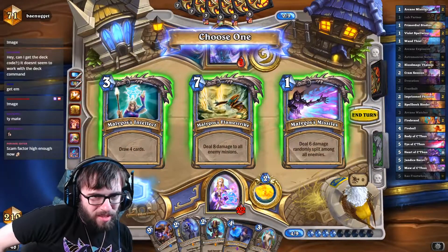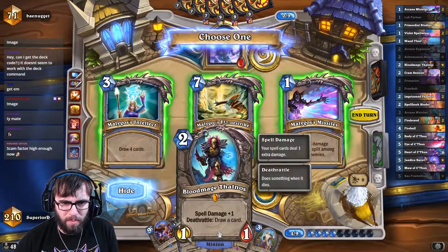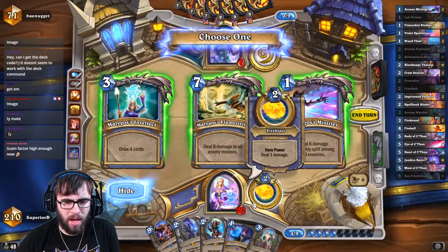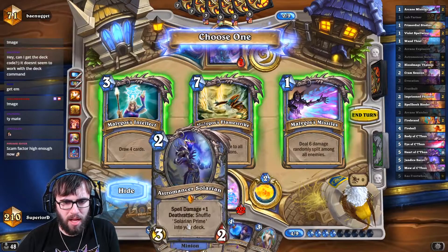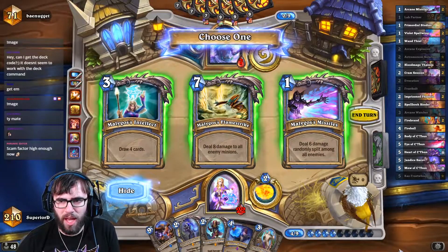We have some plays, let me think this through. I could go Astromancer Solerion, Bloodmage Thalnos. I could play the Potion of Illusion to get two more copies of him — that's six mana — and then go seven, eight Missiles, which I sort of like. Because it's damage and the Thalnos's will draw me cards anyway.